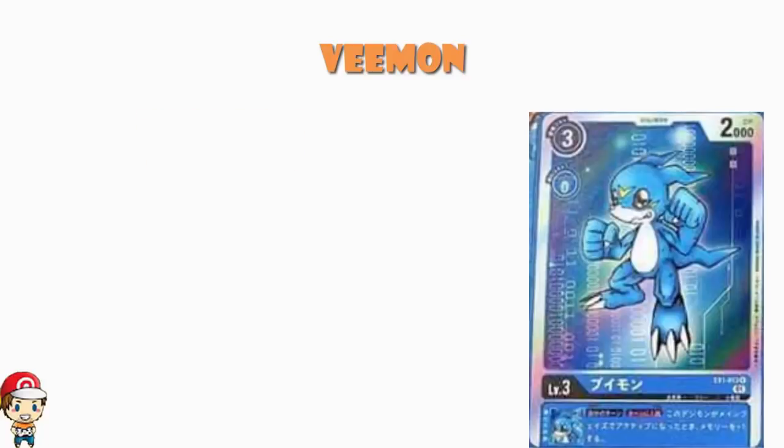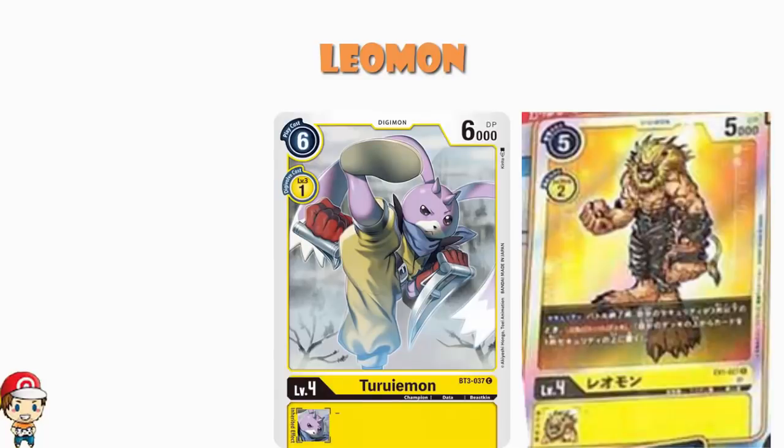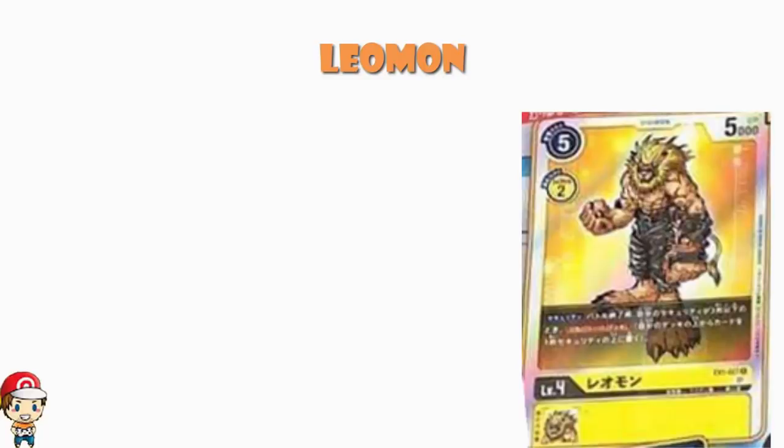We can also take a look at a new Level 4, and that is Leomon — a new yellow card. We've got 5 cost to play normally, 2 cost to digivolve, 5000 power. It's about right for a Level 4; it would be nice if it was 4 cost to play normally, but we've seen plenty of 5 cost Level 4s in yellow. It's a security Digimon, so it wants to come out as a security card — but unlike Ankylomon it doesn't just get played, it's quite a bit better when it comes out as a security card.